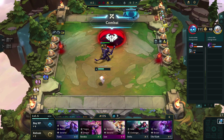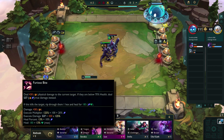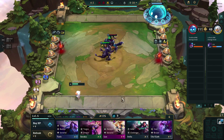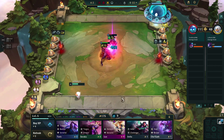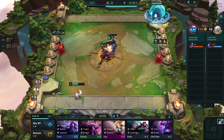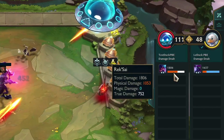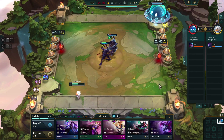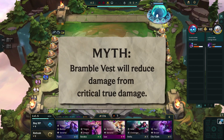For our test we have a Cho'Gath with a Bramble Vest and a Warmog's Armor against a Rek'Sai 2-star with Infinity Edge and a Shojin. The tooltip tells us that her ability will deal exactly 537 true damage. A critical strike is a 1.4 multiplier, meaning we can expect her crit to deal around 752 damage if it does not get reduced by Bramble Vest. It takes Rek'Sai a few attempts to land her cast, but on the third bite she finally deals true damage — exactly 752, which is the expected value from a critical strike. This means everything is working as intended: Bramble Vest will not save you against a Rek'Sai.